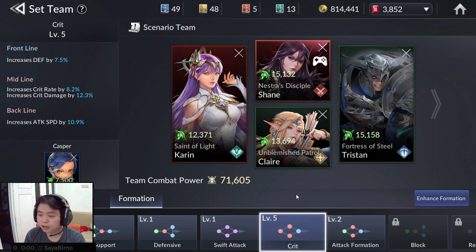Why I'm choosing Critical is because my account is getting Chain Legend, and Chain Legend is very dependent on critical rate. So for the Critical formation: frontline increases defense by 7.5%, midline increases crit rate by 8.2%, increases crit damage by 12.3%, and backline increases attack speed by 10.9%. This formation is level 5, which means we get about 5000 TP more.